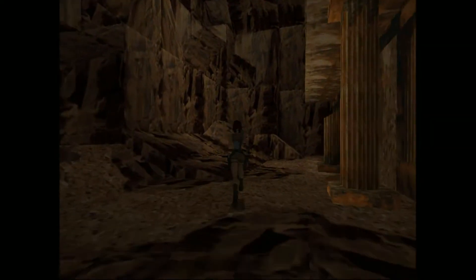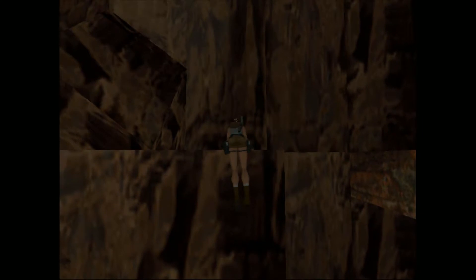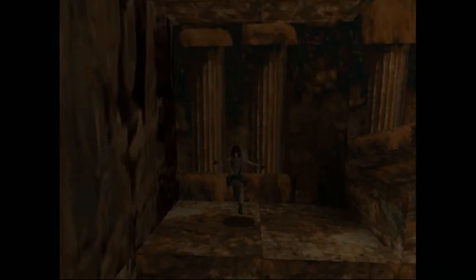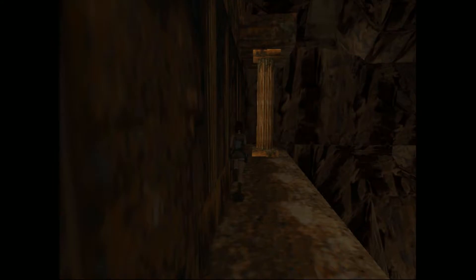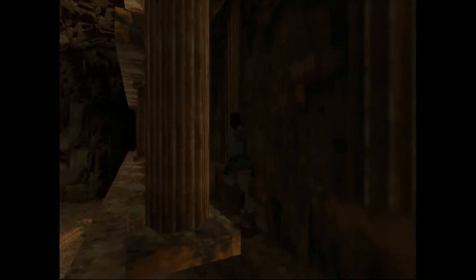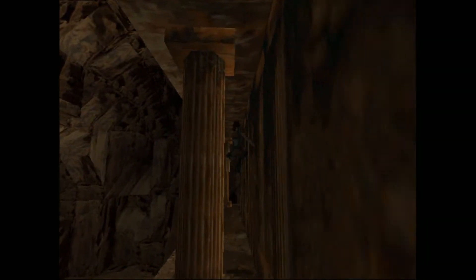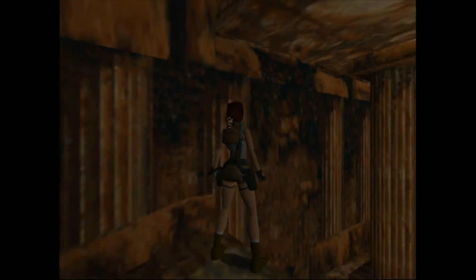We're going to head over here and climb a little bit to get onto the next balcony. I'm not going to climb up to the next level just yet because we have to go claim a kind of hidden medical pack. It's at the very end here behind one of these pillars — a large medical pack. Make your way back around and then we can climb up. Soon we're about to get our first secret.